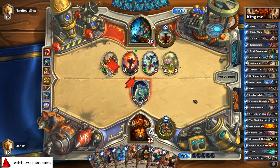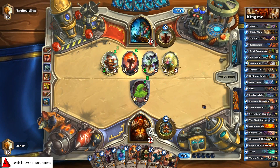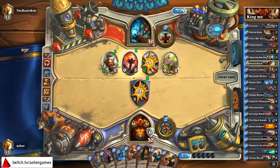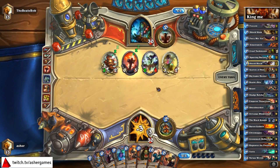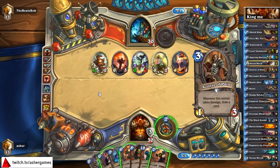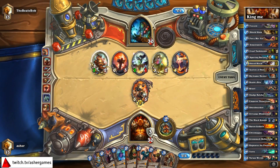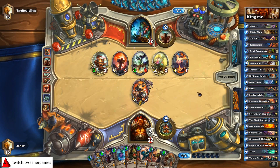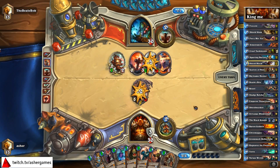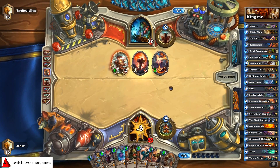This is where we can start running into some serious problems. That is a bad one to see. Unless I get some kind of Brawl or removal here, I'm going to have to drop Emperor — it's the only thing that can really help me here. If I was this Shaman, I would just say thank you and Bloodlust right now and kill you.